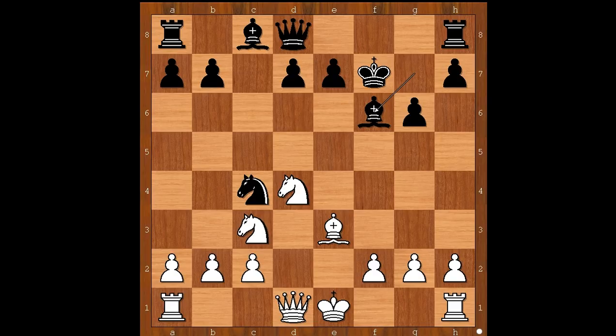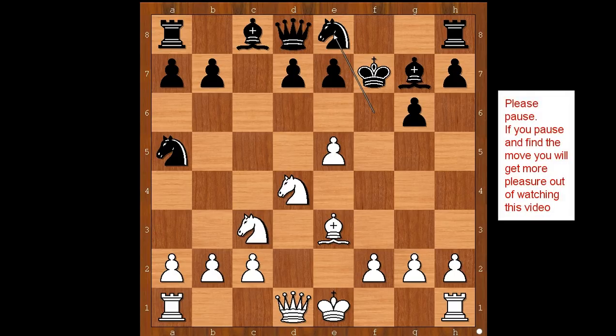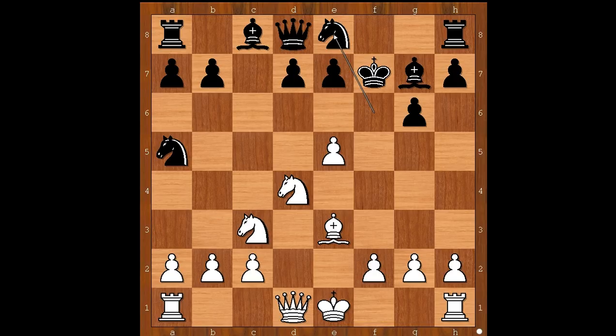Back to our game. The player with black pieces played knight to e8. White to move. What would you do in this position? If you had white pieces, please pause again and find the best move for white. What did you find? Did you find the killer move?